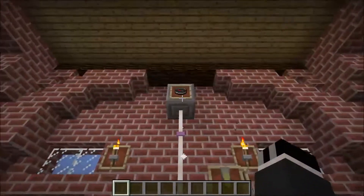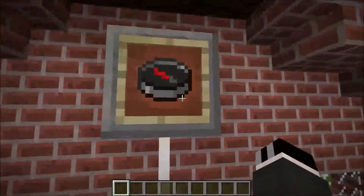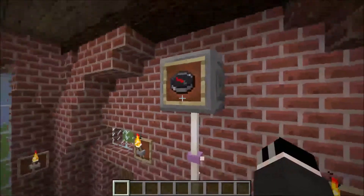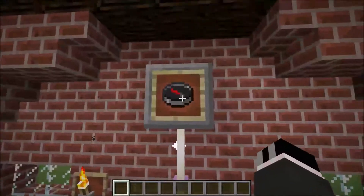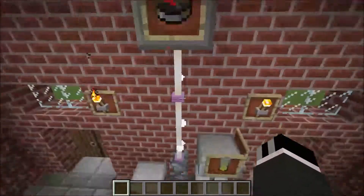First of all, over here you have your pressure gauge, which is a compass inside an item frame. Obviously the pressure depends on your location, because the compass will accordingly turn differently.